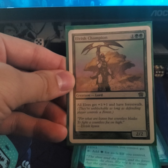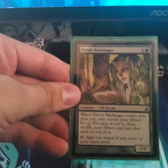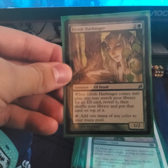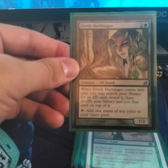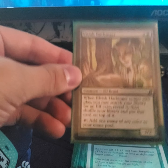Elvish Champion — all elves get +1/+1 and have forestwalk. Elvish Harbinger — I call her Miss Hamburger because I can't pronounce it — whenever she comes into play you may search for an elf card and put it on top of your library. She also taps for one mana of any color, so she's also a mini mana dork, which is good.